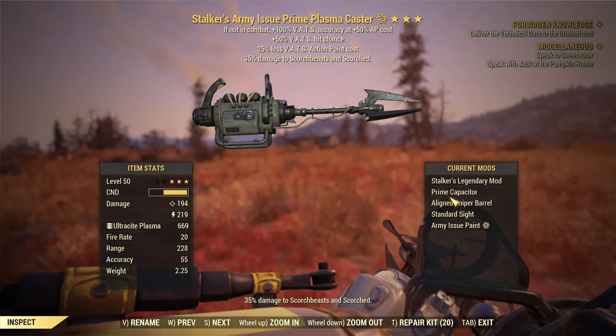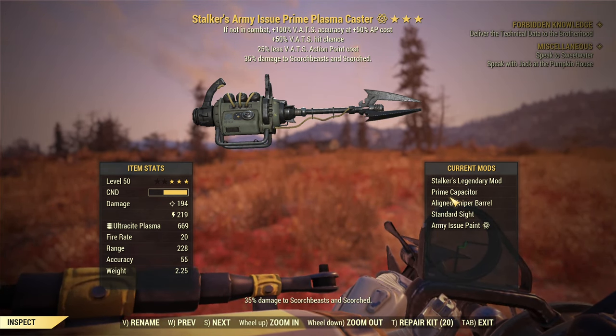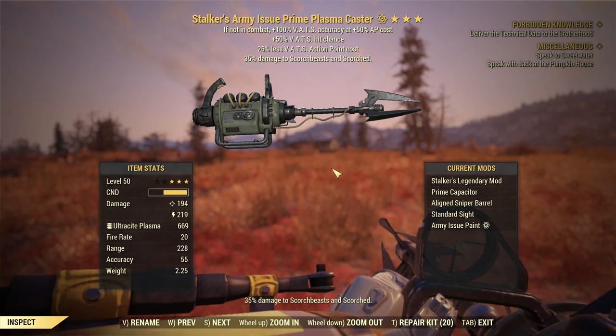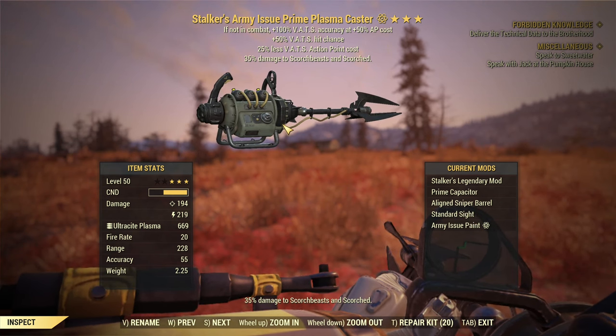The best modifications? There's really not much to choose from. Prime capacitor, a line sniper barrel. There is no sight available at all, so that's how you modify it — two modifications. And no, you shouldn't choose any other capacitor.